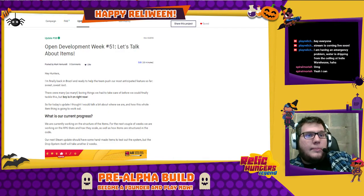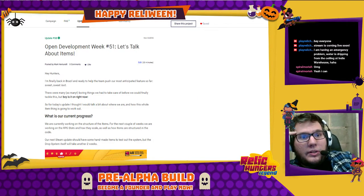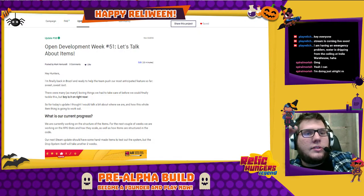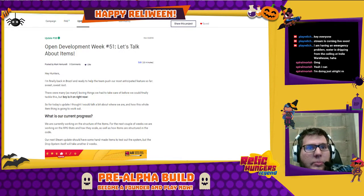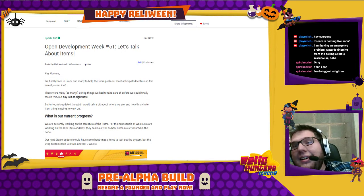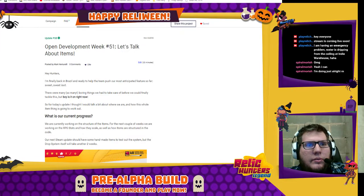So it's finally time to talk a little bit about items and item design in Relevant Countries. We have just uploaded the latest development update — development week number 51. That's been 51 weeks and we've been talking about the development of Relevant Legend, and I just want to talk a little bit about items and my design thinking.